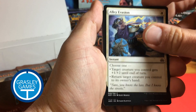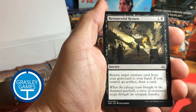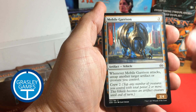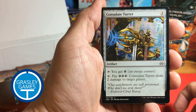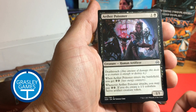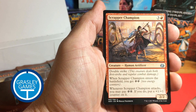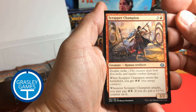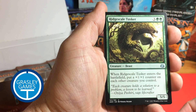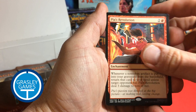Servo. Alley Evasion. Aether Chaser. Leaving the Dust. Resourceful Return. Druid of the Cowl. Mobile Garrison. Consulate Turret. Night Market Guard. Aether Poisoner. Implement of Improvement. Implement of Improvement. Scrapper Champion — I like that card, I love Double Strike. Trophy Mage. Ridge Scale Tusker. Pia's Revolution. And Mountain.